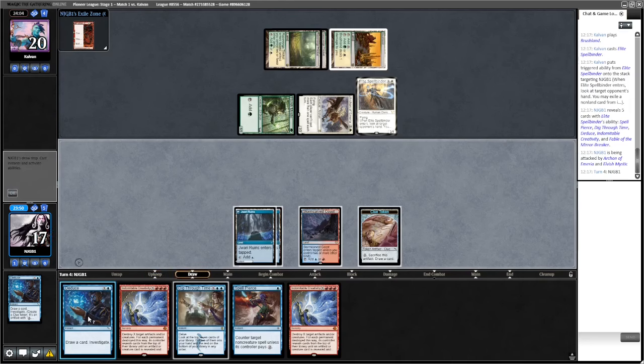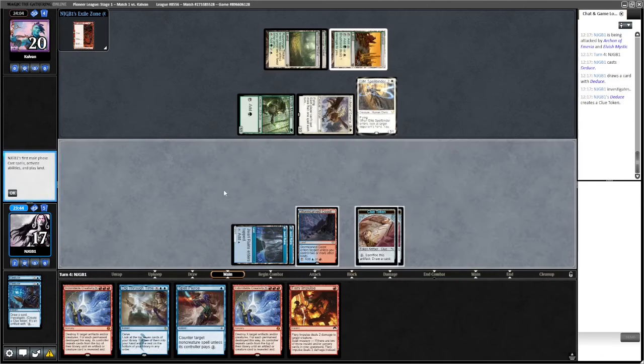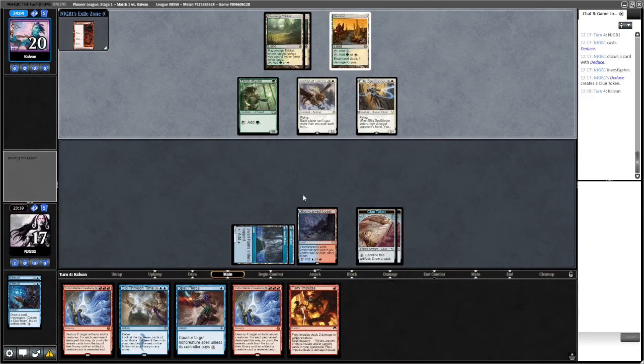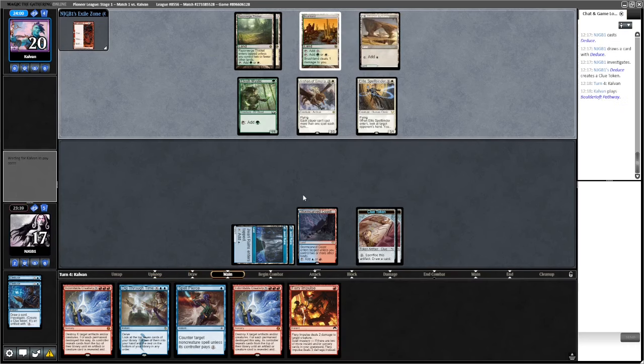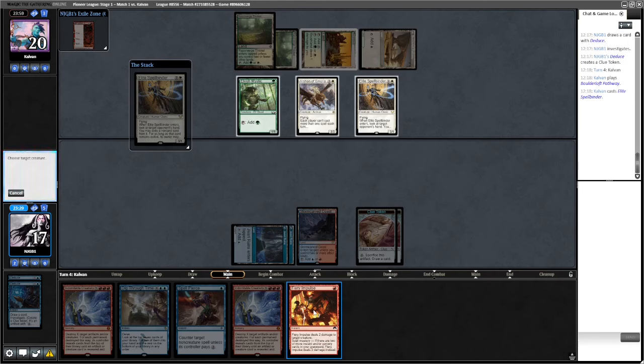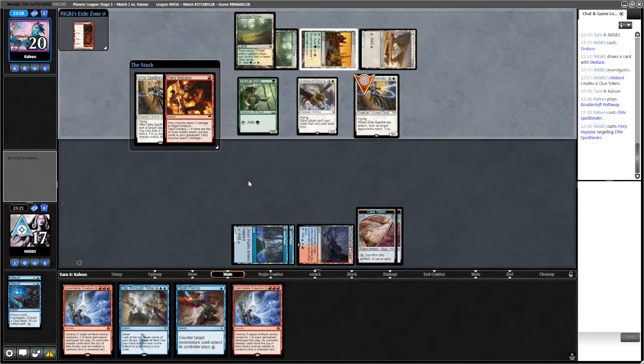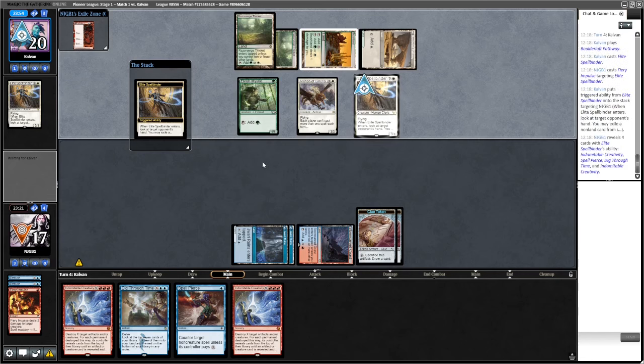Another Creativity. Going to Deduce and look for a land - we find Fiery Impulse, no land unfortunately. Opponent has Spellbinder - I'm just going to hit the Spellbinder. We're less bothered about the other threat right now; we need to hit our lands.